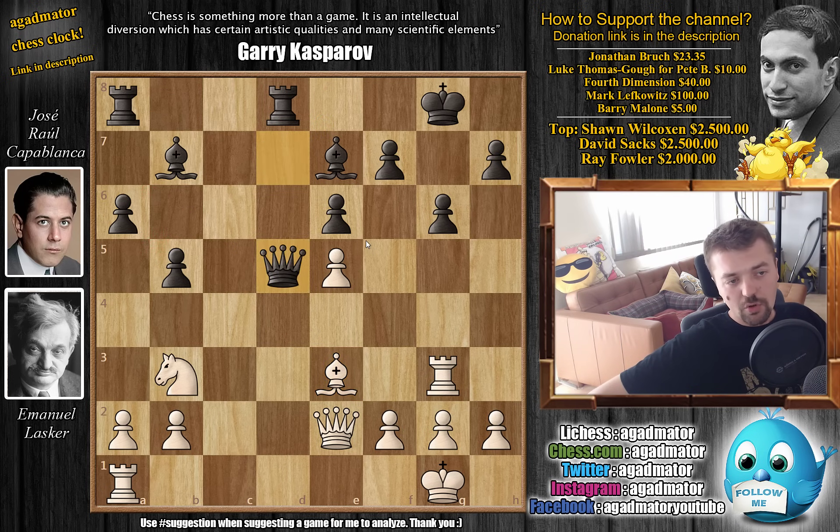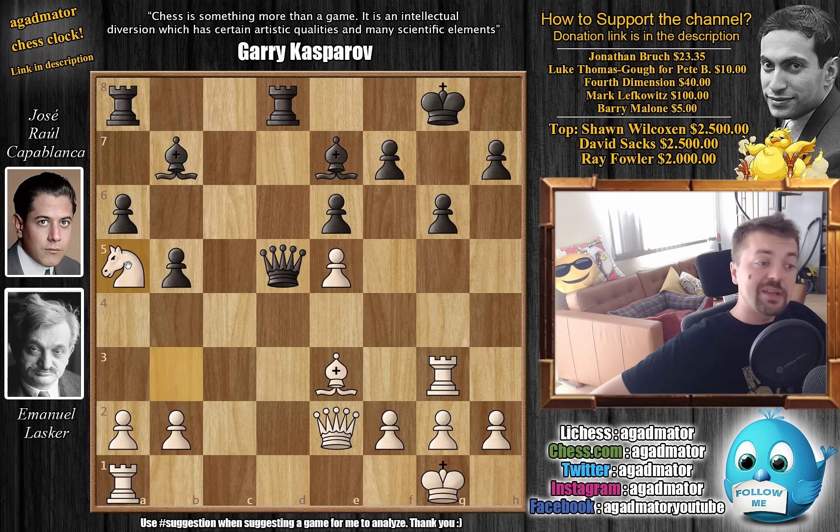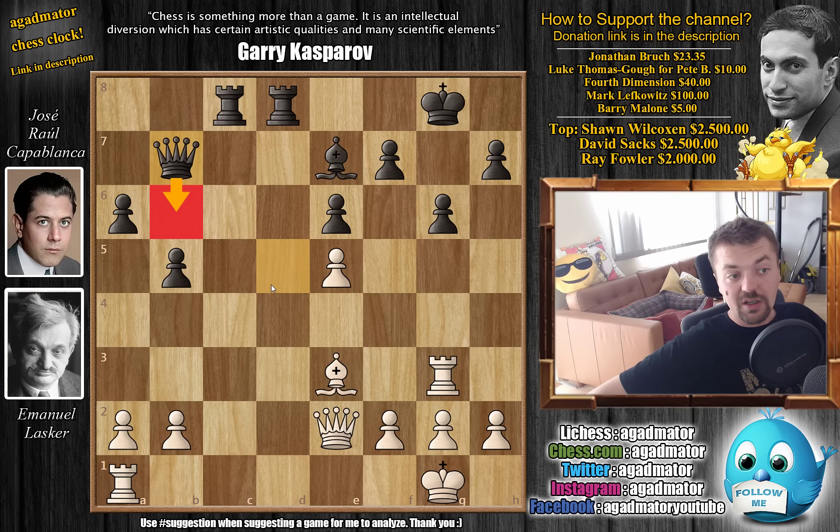Rook back to g3 — Lasker now ready to play Bh6. Capablanca moves the rook to Rfd8, getting full control of the d-file. He's not worried because now you can push g6 without losing material. With Bh6 by Lasker, g6 now defends, and Lasker retreats Be3. Here Lasker wants Capablanca to play Rac8 — this is the last piece not doing anything — but then Lasker will play Bb6, forcing the rook off the great d8 square. So Capablanca plays Qd5 instead, noting he couldn't find any better moves.